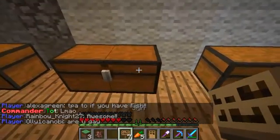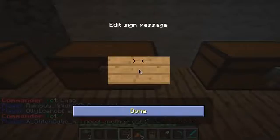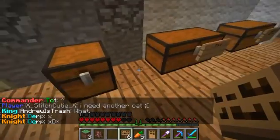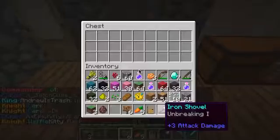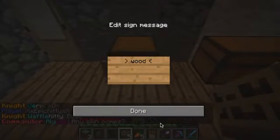Now this is going to be food, because we all know that food is super duper, uber, shmooper important. This can be the wood chest. Wood. There we go. And we can put stuff in here straight away.